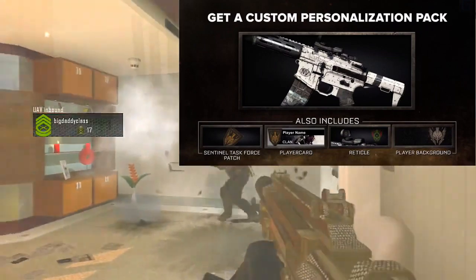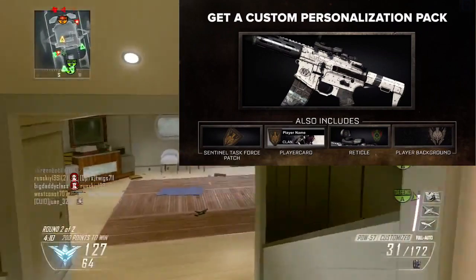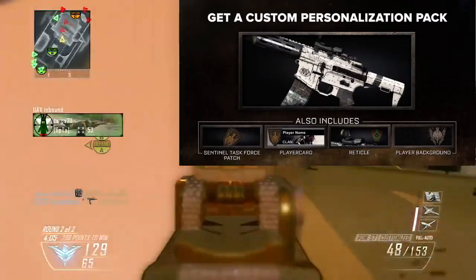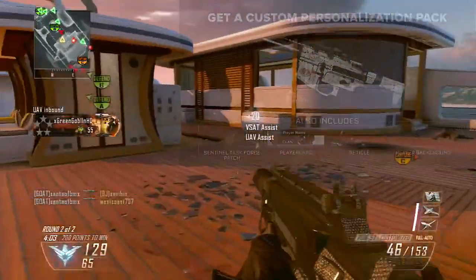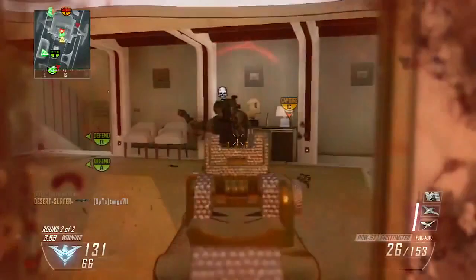To be honest, this camo isn't really special — it's just plain white. I would expect something a bit more futuristic from Advanced Warfare, 2054-looking, more than just a plain white camo. But if you guys want this camo, you can get it by pre-ordering the game and stuff like that.